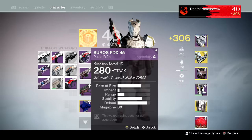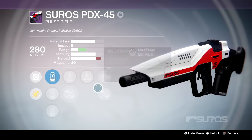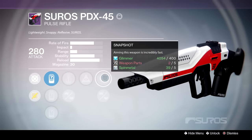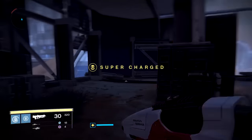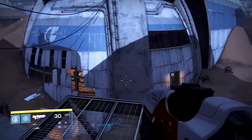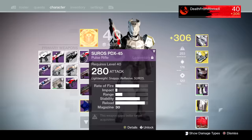The other PDX 45 is the number one selection — my second pick. It has Hidden Hand, Perfect Balance, Feather Mag, Snapshot, and Rifled Barrel. Perfect Balance will get the stability nearly maxed, and with Hidden Hand and Snapshot it'll be a very quick, responsive gun. Right now it shoots the same as the other one unupgraded, but either selection is a good choice. The Secret Round one is definitely my top pick — the range and stability straight out of the box is amazing.